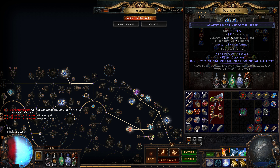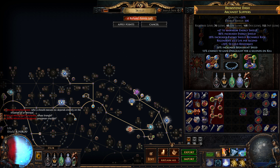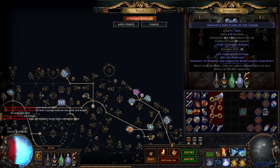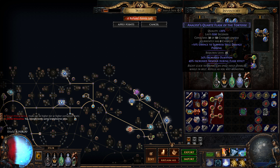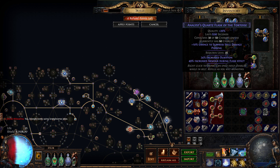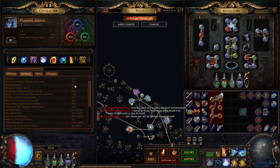The flasks: Jade Flask, Taste of Hate. If you don't have Onslaught on Kill on your boots, replace Taste of Hate with a Silver Flask because Onslaught is very good. Jade Flask with immunity to Bleeding and Corrupted Blood, and Increased Evasion and Increased Armor with the Flasks Effect. That gives me around 2000 armor and 3000 evasion. Maybe I need to get Movement Speed on my Quicksilver Flask.